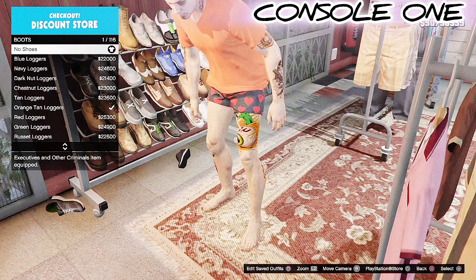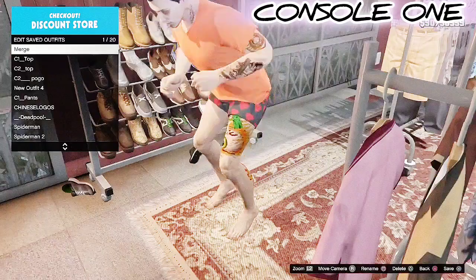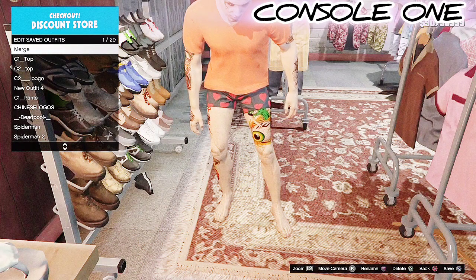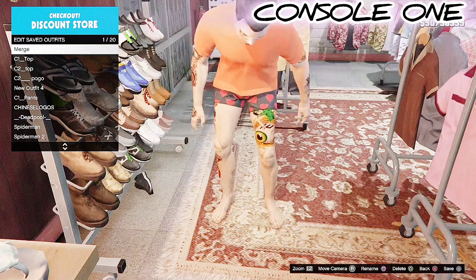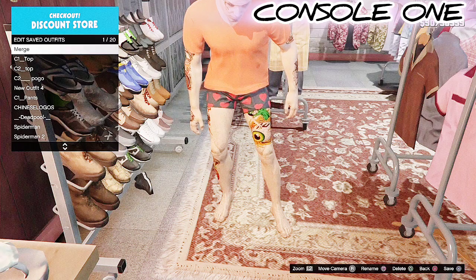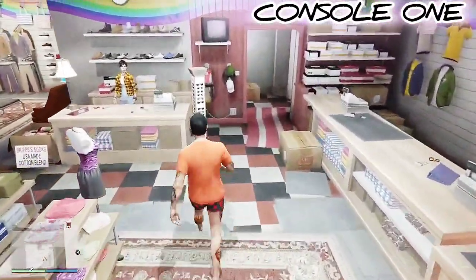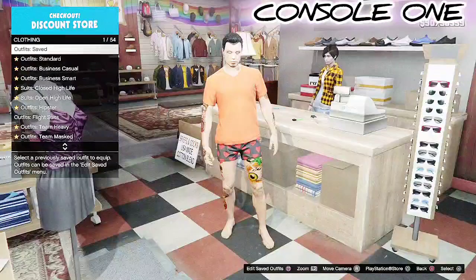Make sure you're not wearing any shoes — just take off the shoes. Once you save that in your merge spot, go over to the counter and go into racing suits. Whatever logos you want on your outfit — whether it's the red, white, black, or navy racing suit — whatever logos you like best on the racing suit, that's the one you want to put on and save in your C1 outfit.